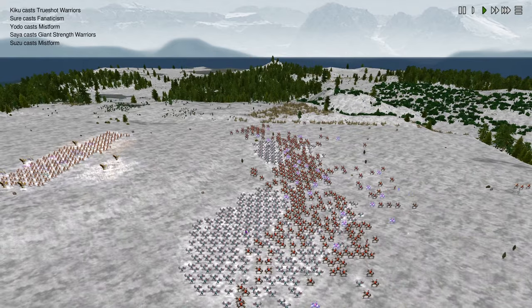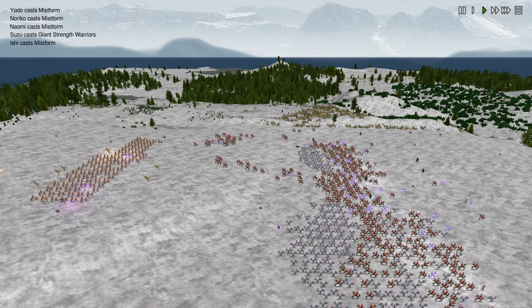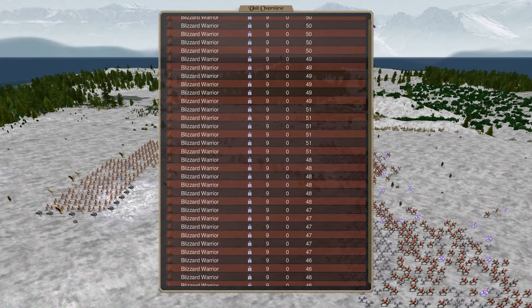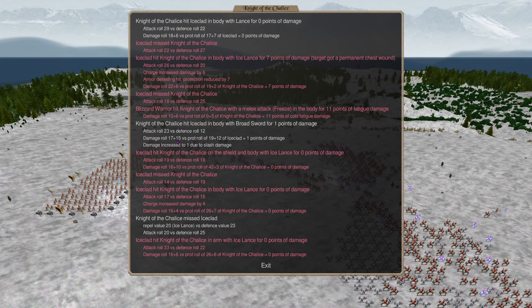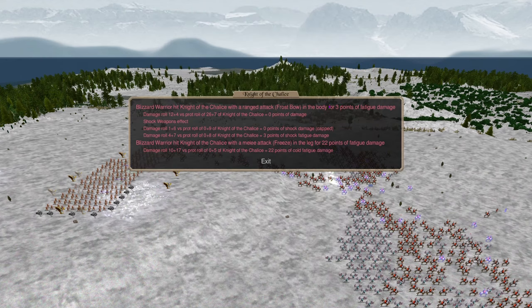That's unfortunate — that made our precision way worse, which may alter the test quite a bit. Let's see how many knights have been killed by range attack before melee: frost bow, zero points of shock damage, one versus zero on a dice roll — so it's still just up in the air, virtually pure luck. We're not blizzard warrior freeze with melee — that's melee, not ranged. Not looking good for our archers. The main advantage of shock weapons is the stun that comes with the shock range attack: frost bow for three points of fatigue damage, shock weapons effect one plus six versus zero plus nine, four plus seven versus zero plus eight.